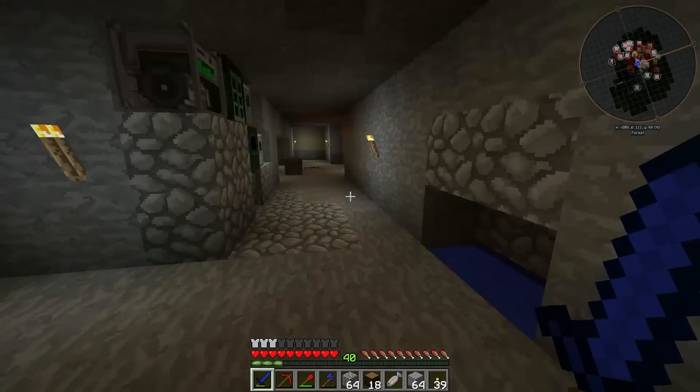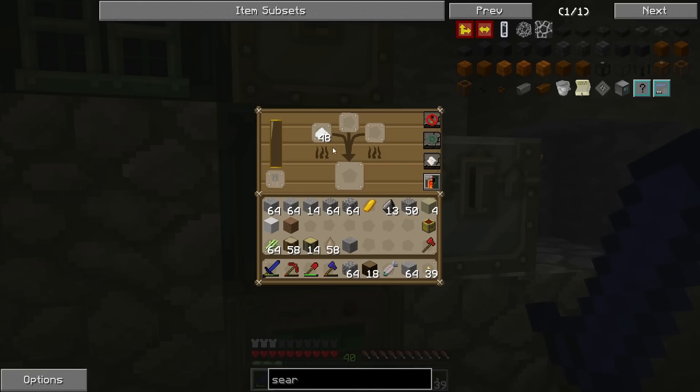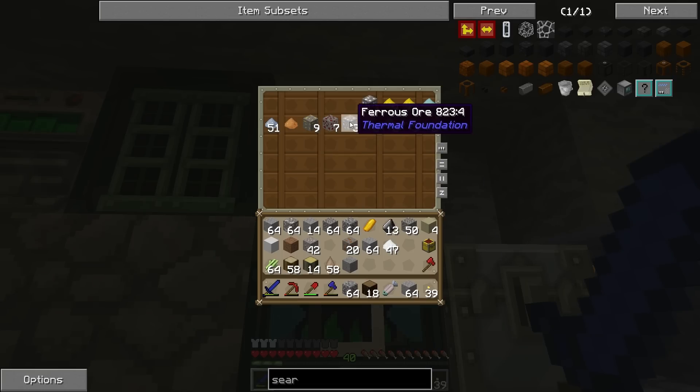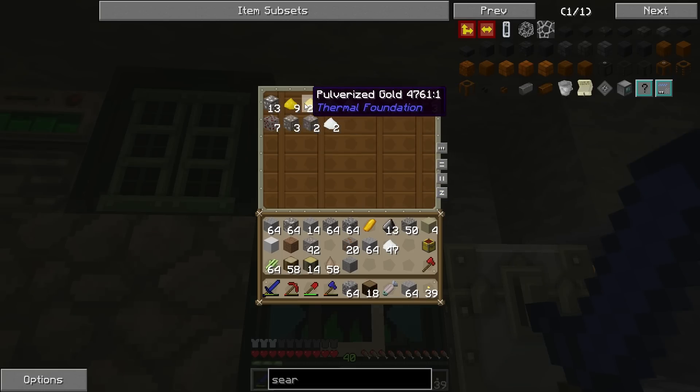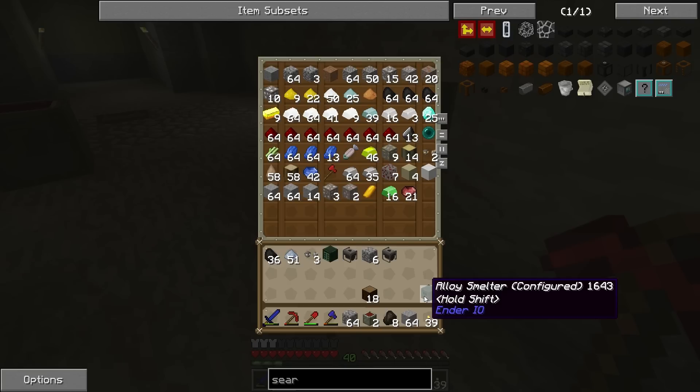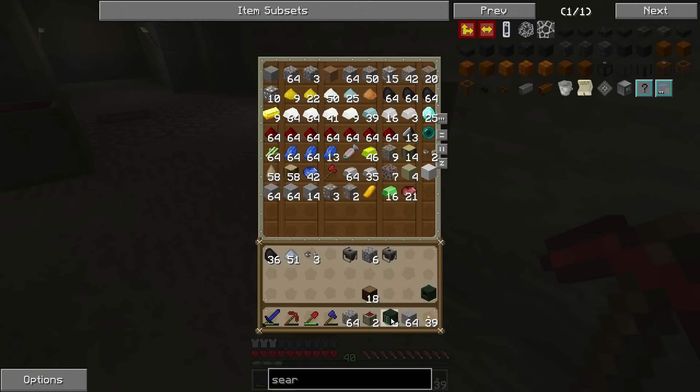So this is an alloy smelter — it's pulling from this chest right here, which has ores as well as dust. What's happening is it's going to pull out the ores or the dust. We don't want it to pull out the ores because we want the ores to be crushed into dust so we get double the output. I couldn't figure out a way to force the alloy smelter to only pull out the dust, but honestly it's a pretty easy fix — it really does not matter.